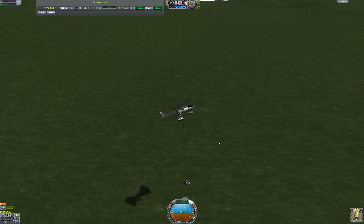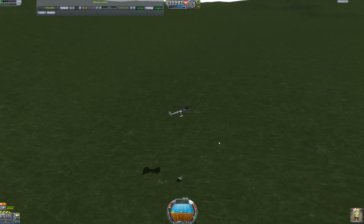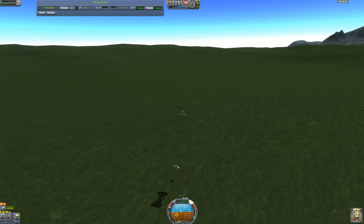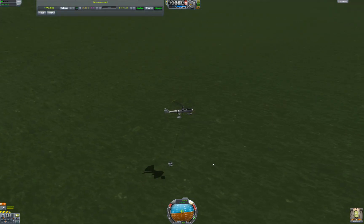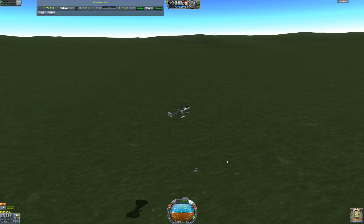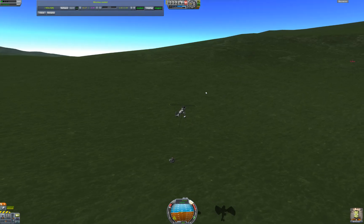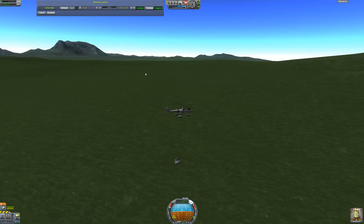I'm gonna lift this guy up — and here we go! We're doing it. We're winching it up, so it might be pulling us down just a little bit as we pull it closer. There's an altitude here. Is that pretty good? Yeah, that's pretty good. I'm going a little higher — there we go!